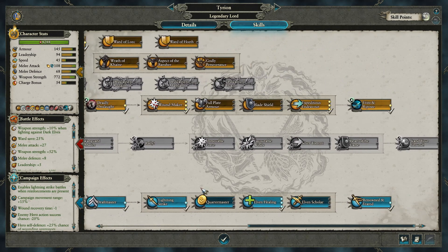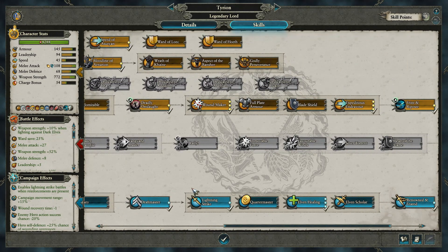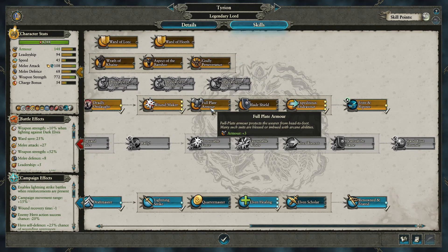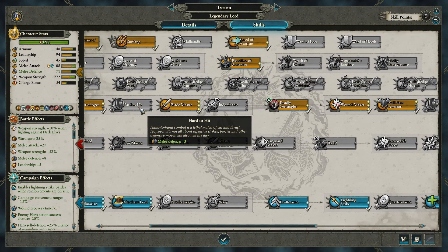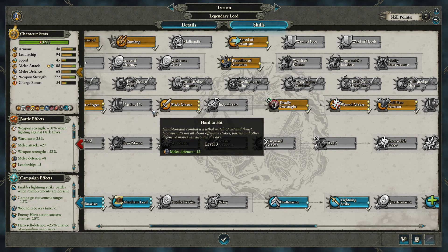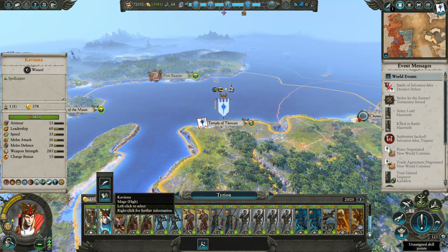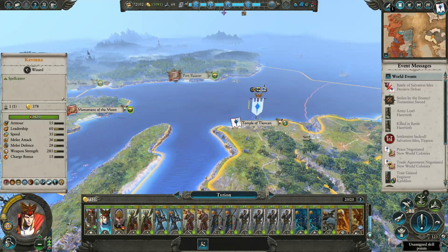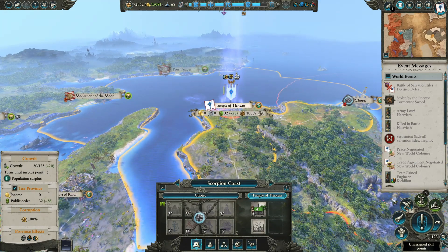Tyrion is still pretty low level — I was thinking he was almost maxed out. Let's go ahead and give him some more armor. He's got tons of armor already; we can actually max out his melee defense. And we'll just leave it like that for now, we've still got a few levels to go. One more turn and we'll move out from here.